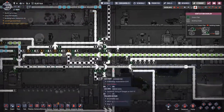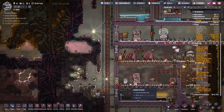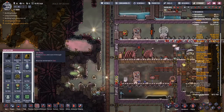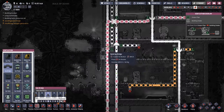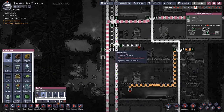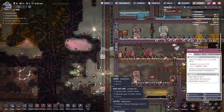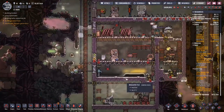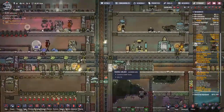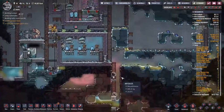Something has gone wrong. The carbon dioxide line is backed up to the point where it cannot be used anymore. We're going to put a gas vent over this side and drop it from here — that should work out well for us. We can't have everything backing up because now we're not getting any oxygen at all into our system, and that really needs to be fixed.